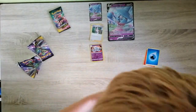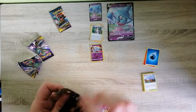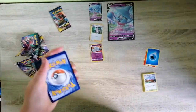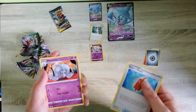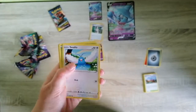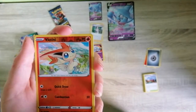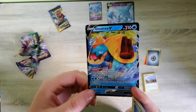On to the next booster. Code card — one, two, three, four. Our energy is steel — that's a good one. Rotom Phone, another Hattrem — new card — Hyper Potion, Cocoon, Swablu, Weedle, Rockruff, Potion. We don't have Dratini in this mode. Drednaw and oh — a Drednaw V! That's our third V card — wow, that's a cool looking one!